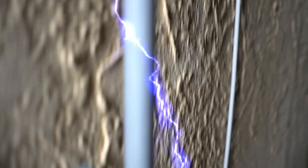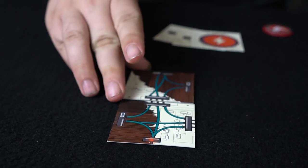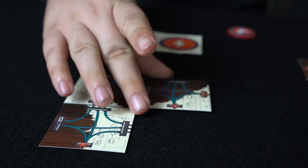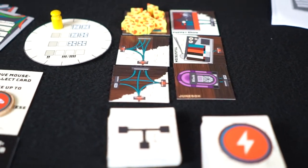In Circuit Breaker, you're basically going to get your own circuit breaker and you'll be trying to build upon that with wires and appliances. Every player is going to get their own unique card that will display exactly how to play their turn, as well as what you're going to need at the end of the game in order to score enough points.